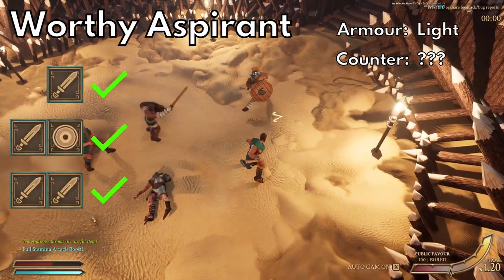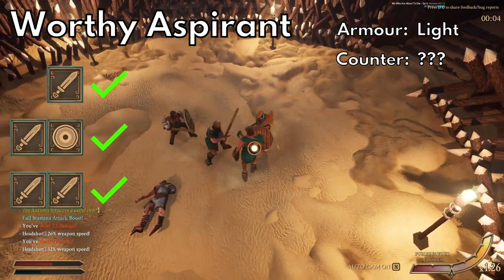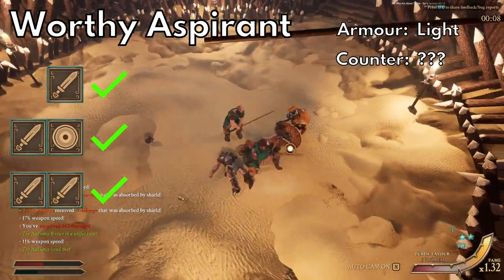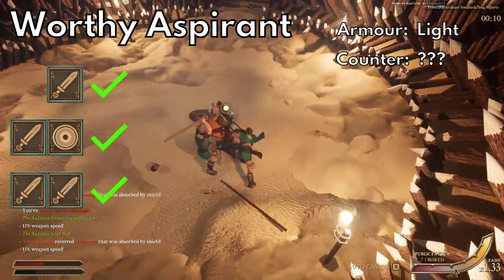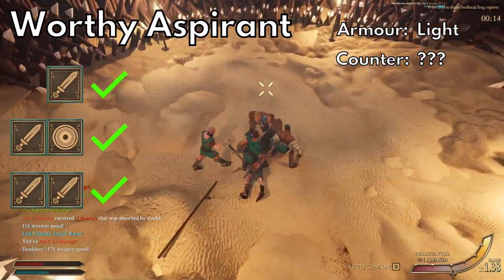Next up we've got the first aspirant variant, the worthy aspirant. These guys are impossible to plan for because they can have literally anything. They do tend to use lower level stuff and aren't fully armored, so you'll be able to identify a weak spot when you see them, but before then there isn't much to do.